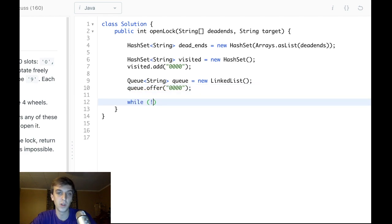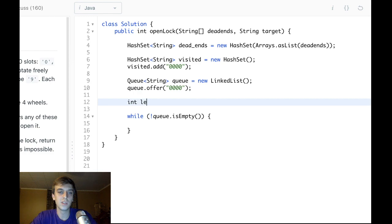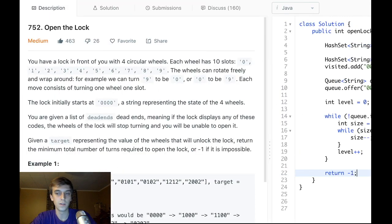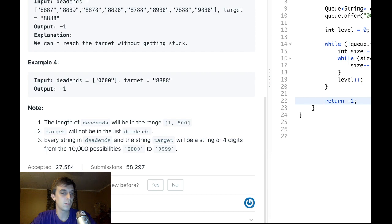Now this is the main loop for breadth first search: while the queue is not empty, we pop off the queue, do something, and put the next level of results on the queue. We'll use the variable level to keep track of each level in the BFS and how many moves we're making. We get the size of the queue, loop while size is greater than zero, decrement size each iteration, and increment level on the outer loop. If we break out of everything, we return negative one.